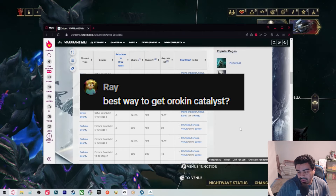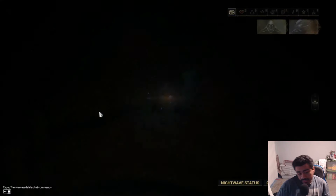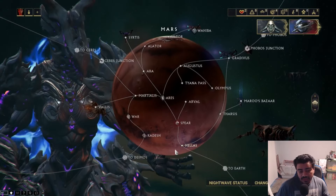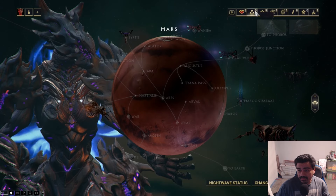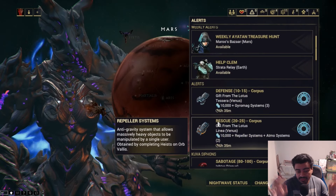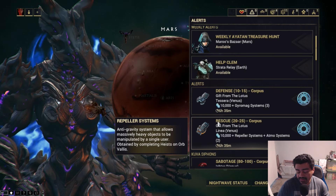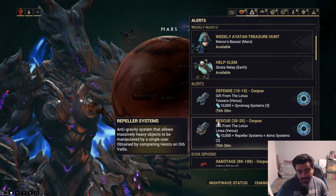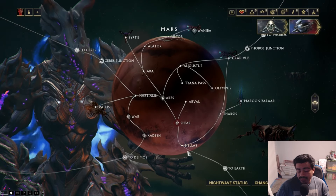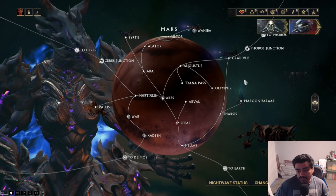What's the best way to get an Orokin Catalyst? There's only two ways — or three, I guess, if you count the random alerts that pop up. You'll have literally random events that pop up like alerts, and sometimes it'll be a gift from the Lotus or whatever, and it'll give you a reactor or a catalyst — it could be either, or it can give you a choice. That's one way, but it's super RNG — you're gonna be waiting decades for that.